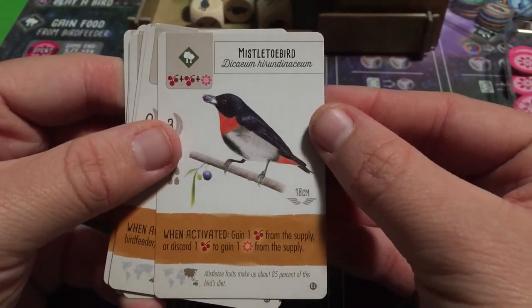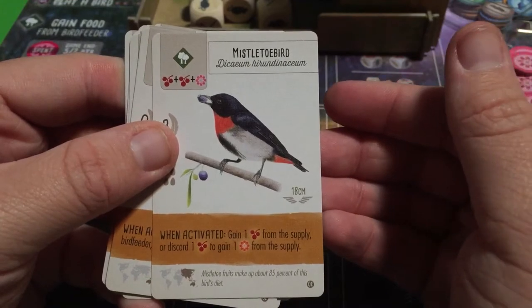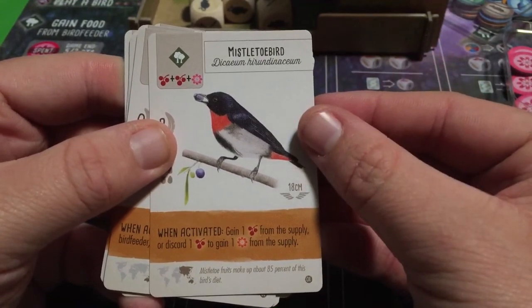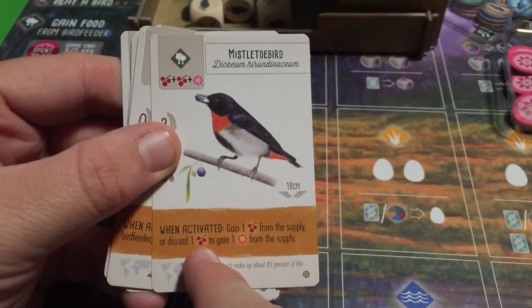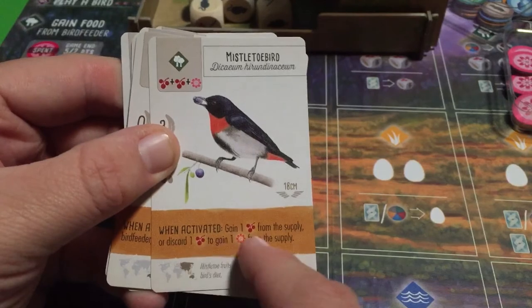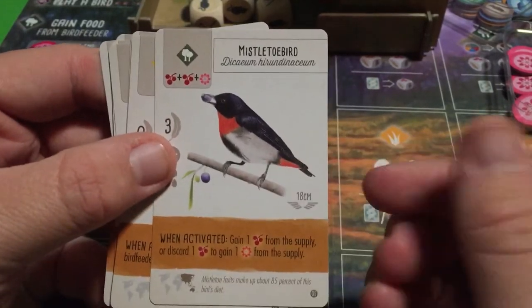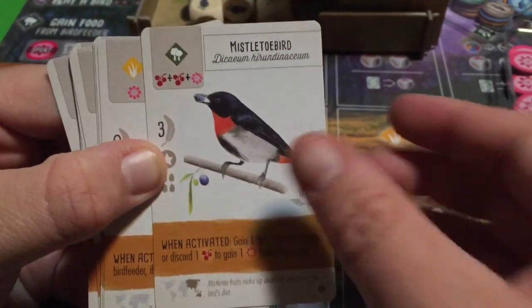The Mistletoe Bird: gain one fruit from the supply, or discard one fruit to gain one nectar from the supply. If you already have a fruit, you can convert it to nectar. If you don't, you can gain a fruit. You can also still gain an additional fruit even if you already have one — a flexible little ability.